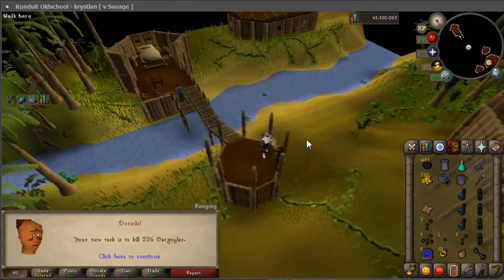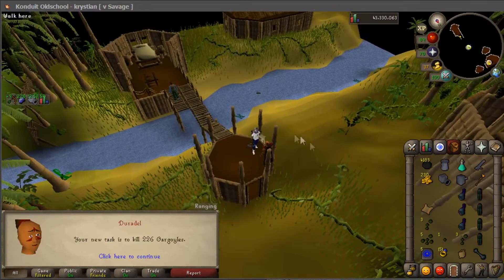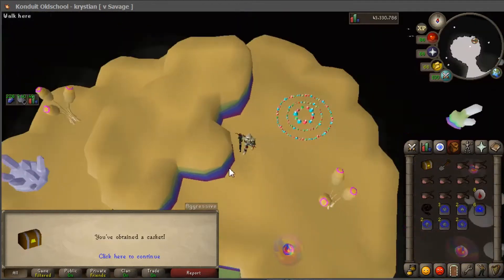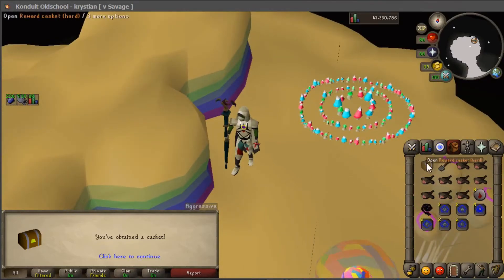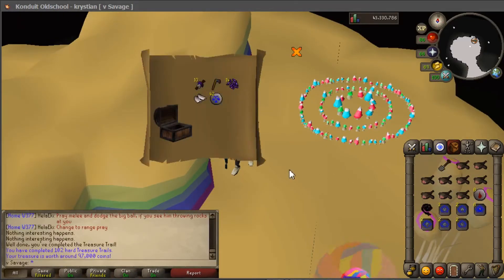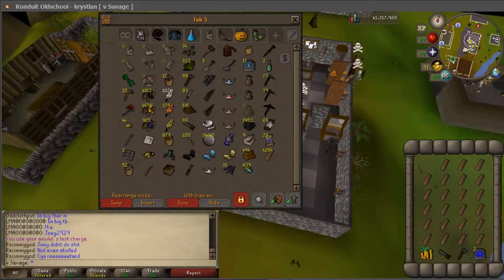Gargoyles — yes, let's go! Got the casket from that hard clue from aberrant specters. Not very good, but we got a unique Armadyl bracers.